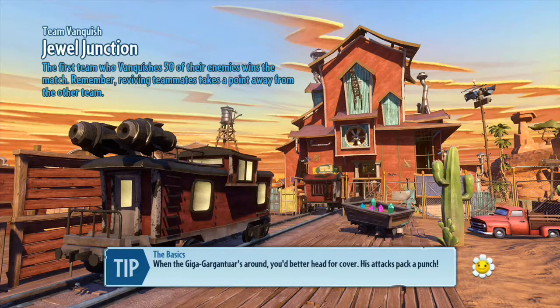Dual Junction — this is the new level. Team Vanquish has two teams. I think it's up to around 12 per team, we'll know soon enough once the names come up. Basically, one team is plants and one team is zombies. You fight each other and the first team to get 50 kills wins. Simple.